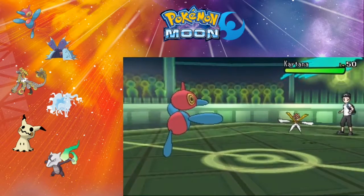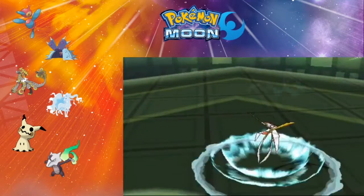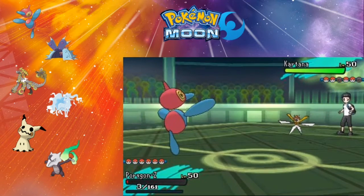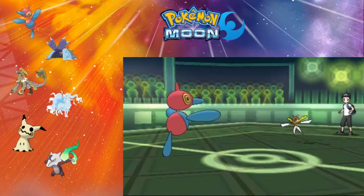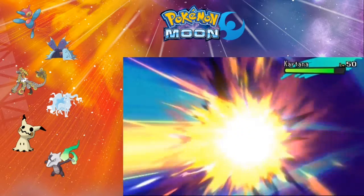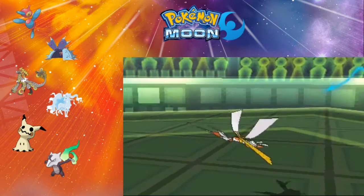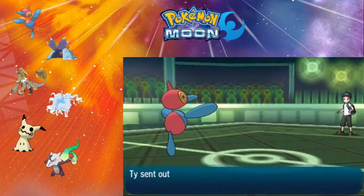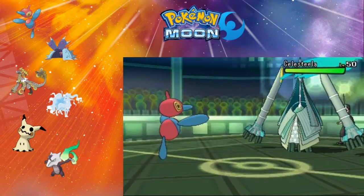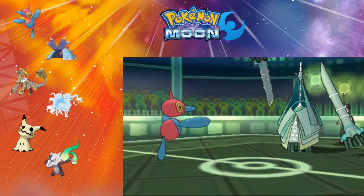He sends in Kartana. This EV spread is pretty legit, but he goes for Air Slash, which you shouldn't really have on it because Kartana doesn't have that good special attack, if I remember correctly. I actually looked at everything and knew that Hyper Beam would do the most damage — like base 150, even though it's resisted. So Porygon-Z has single-handedly taken down half of this team.